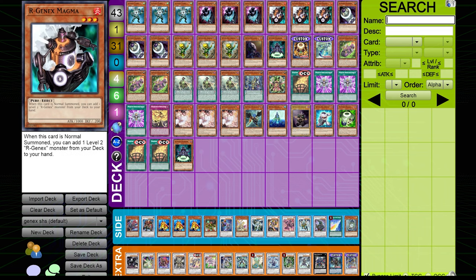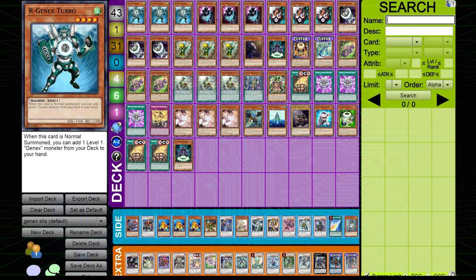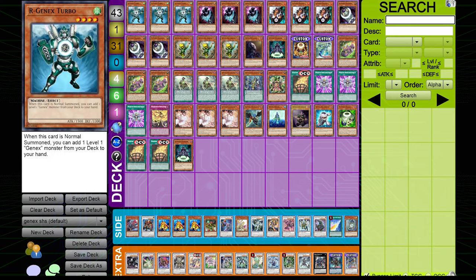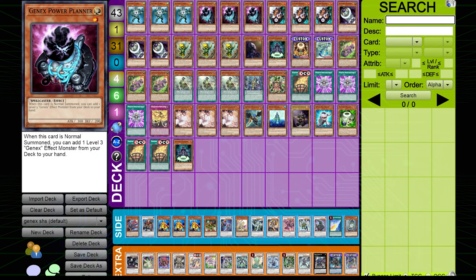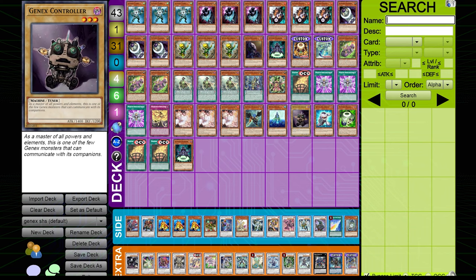Not all Gen-X monsters are machines, so Magma is a Pyro, meaning Bonfire is a starter. Basically, you create a chain of normal summons. With Turbo, Power Planner, Magma, and Crusher, all these cards can search each other. Turbo searches Power Planner, Power Planner searches Magma, Magma searches Crusher, and Crusher can search Turbo. All four can also search a tuner: Turbo can search Gen-X Recycle, the level-one tuner, and Planner can search Gen-X Ally Birdman or even Remote Controller.